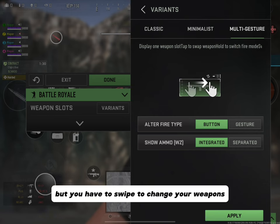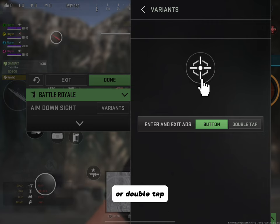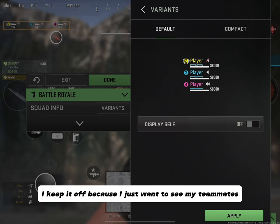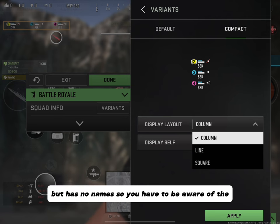Moving on to Aiming Down Sight — in the Variants section, you're able to enter and exit ADS with button or double tap. The last feature in Custom HUD is Squad Info. In Variants, under Default I'm able to toggle the display on and off — I keep it off because I just want to see my teammates. Compact is a really cool feature that shows the number, armor pieces, a bit of health, and money, but no names — so you have to be aware of your teammates' names and numbers.